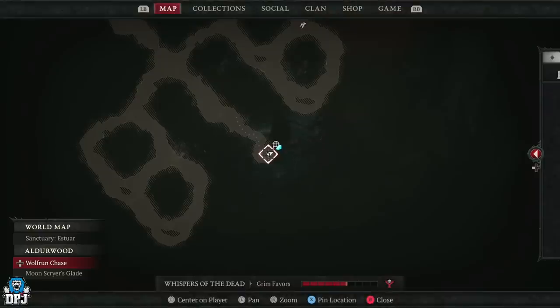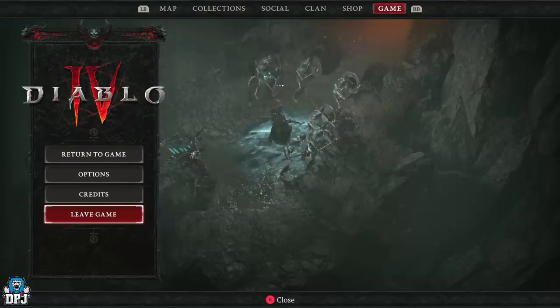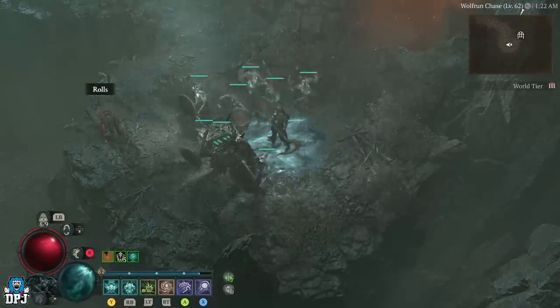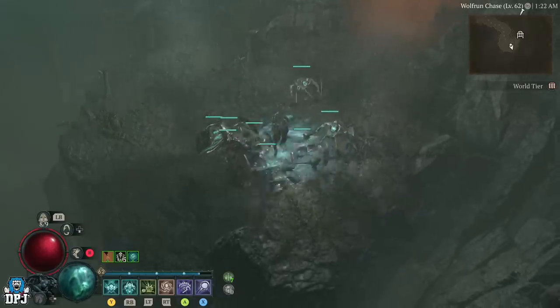Once you're outside of the dungeon door, quit out your game. Once you've quit, load back in — you'll load back in outside of the dungeon door, run back in, and all the enemies will have respawned. It really is that simple. This is a great XP farm after the recent nerfs and it works an absolute treat.